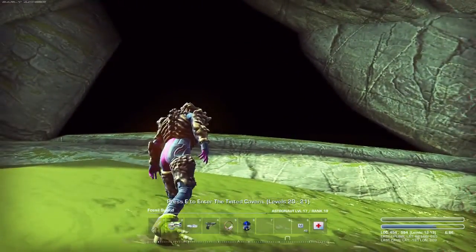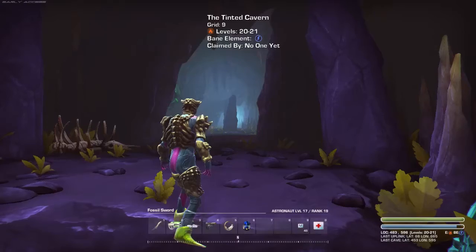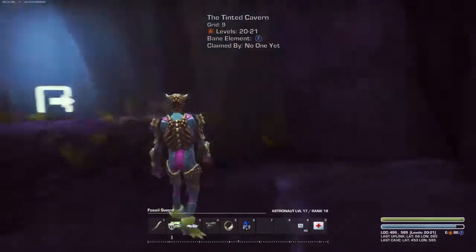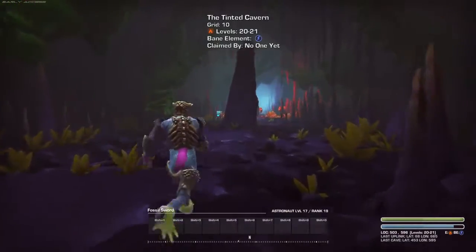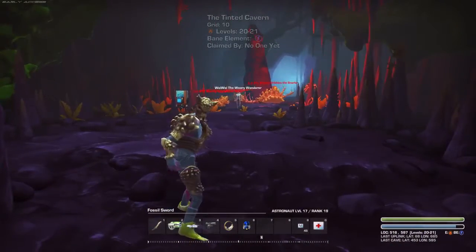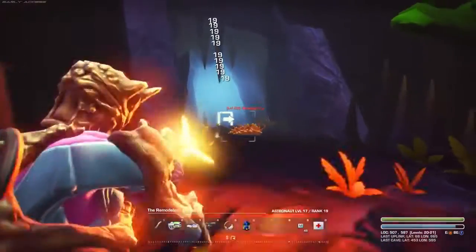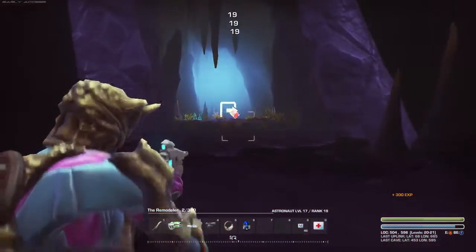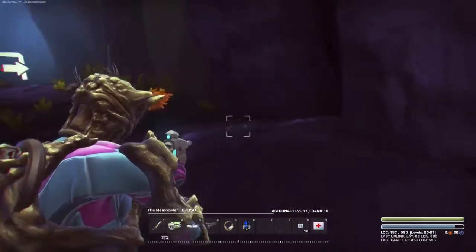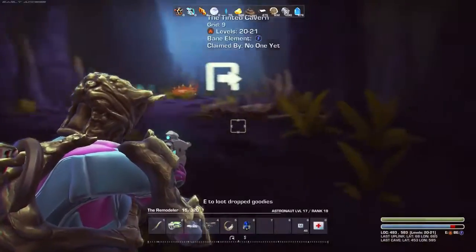It's levels 20 to 21 — the tinted cavern. I'm just going to have a look inside and then quickly get back out again. It's a purpley deal, and it looks quite different — all spiky. Speaking of spikies, they look nasty. They're level 21. Out of interest, let's see if I can actually kill one. I'm only doing 19 damage. That's it! I've got 300 experience, which is a lot. I might be able to level up to level 18 if I kill enough of these weird spiny things. They're called slimes, but they're really kind of spikes — what a stupid naming convention.